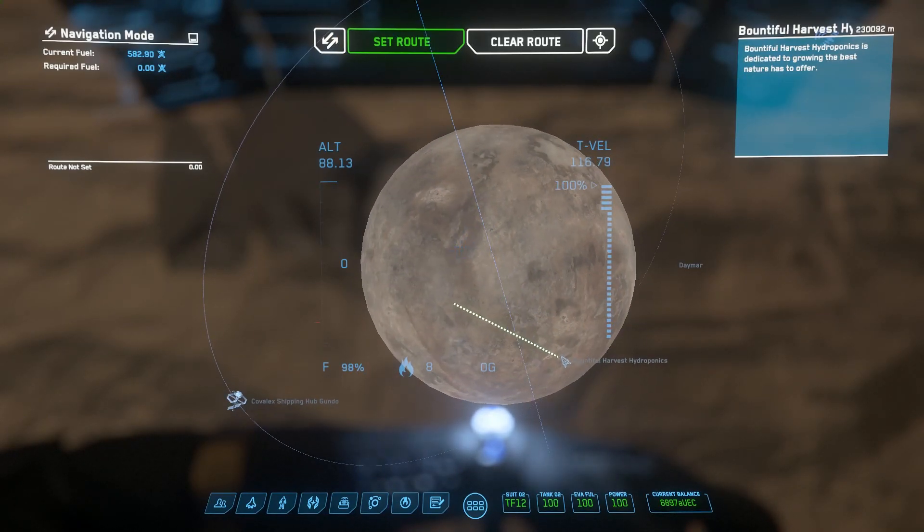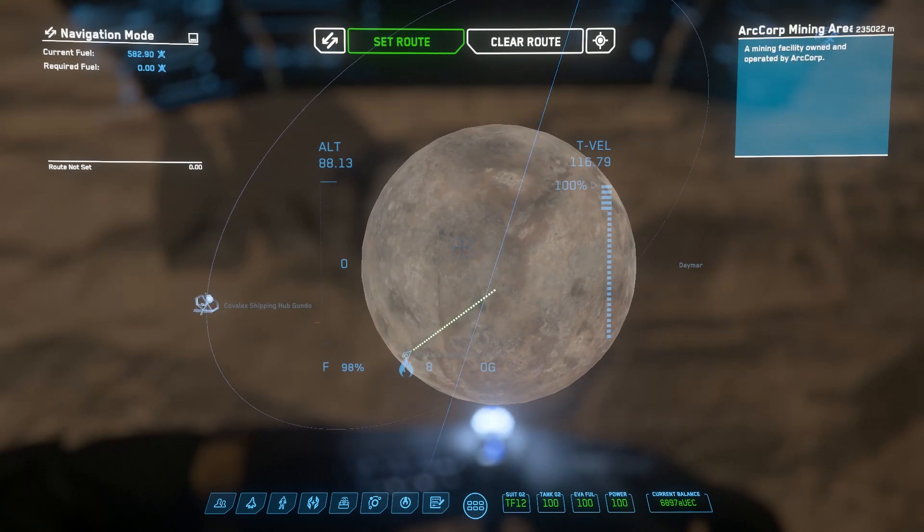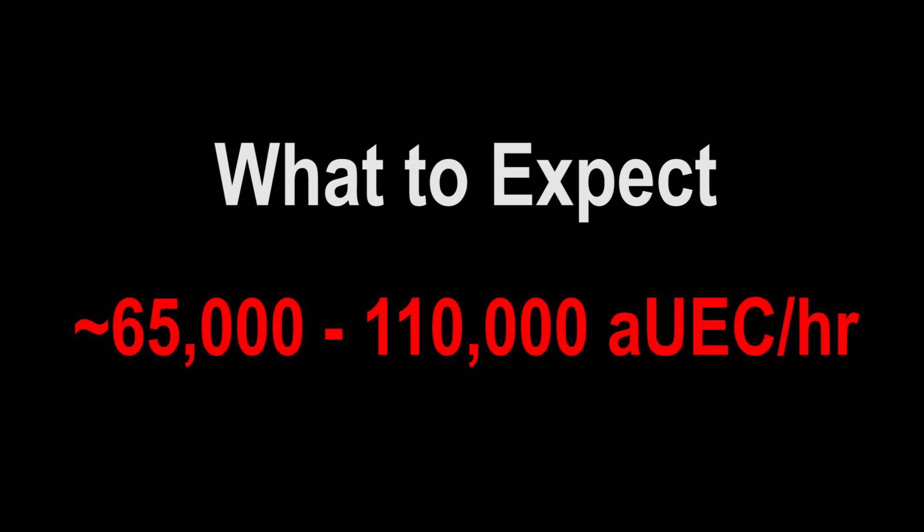I will give you some initial starting points that have some good deposits, and from there you can build your own routes. In terms of expectations, assuming you have a decently optimized route, no deaths, no big bugs that would make you lose your inventory, and a decent level of skill, you should be looking at about 65,000 to 110,000 AUC per hour.